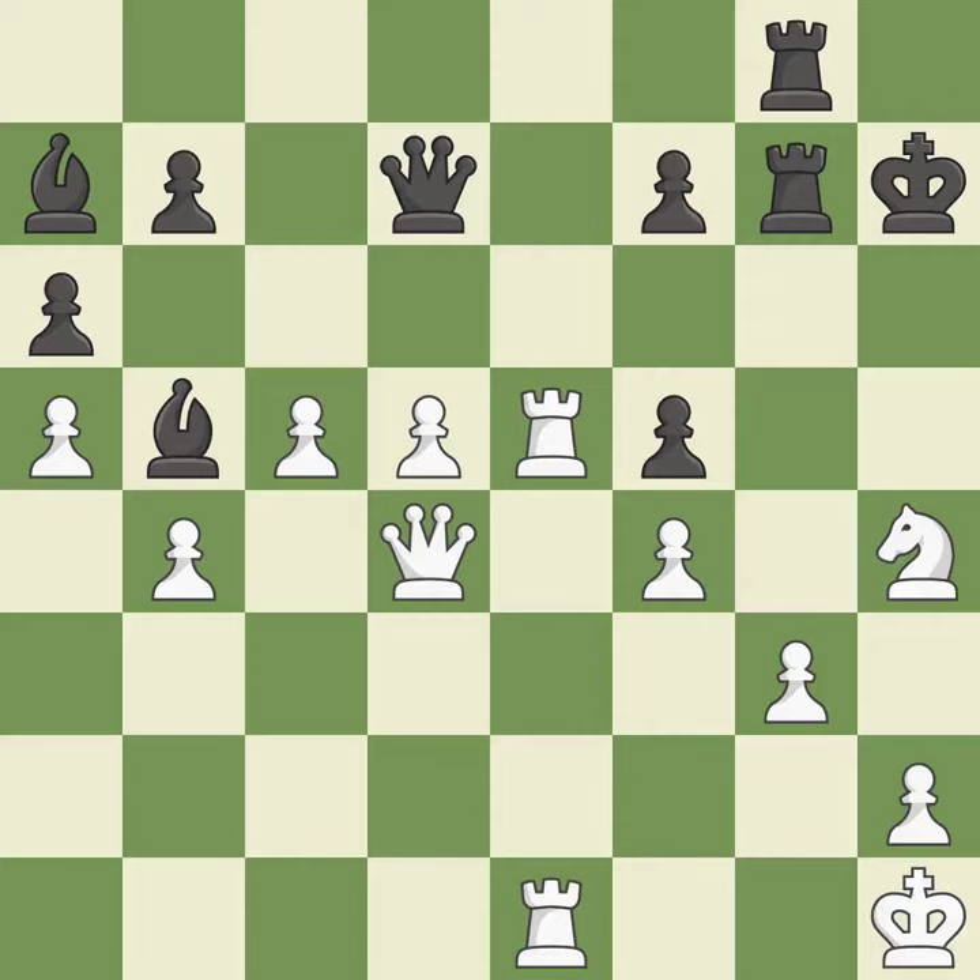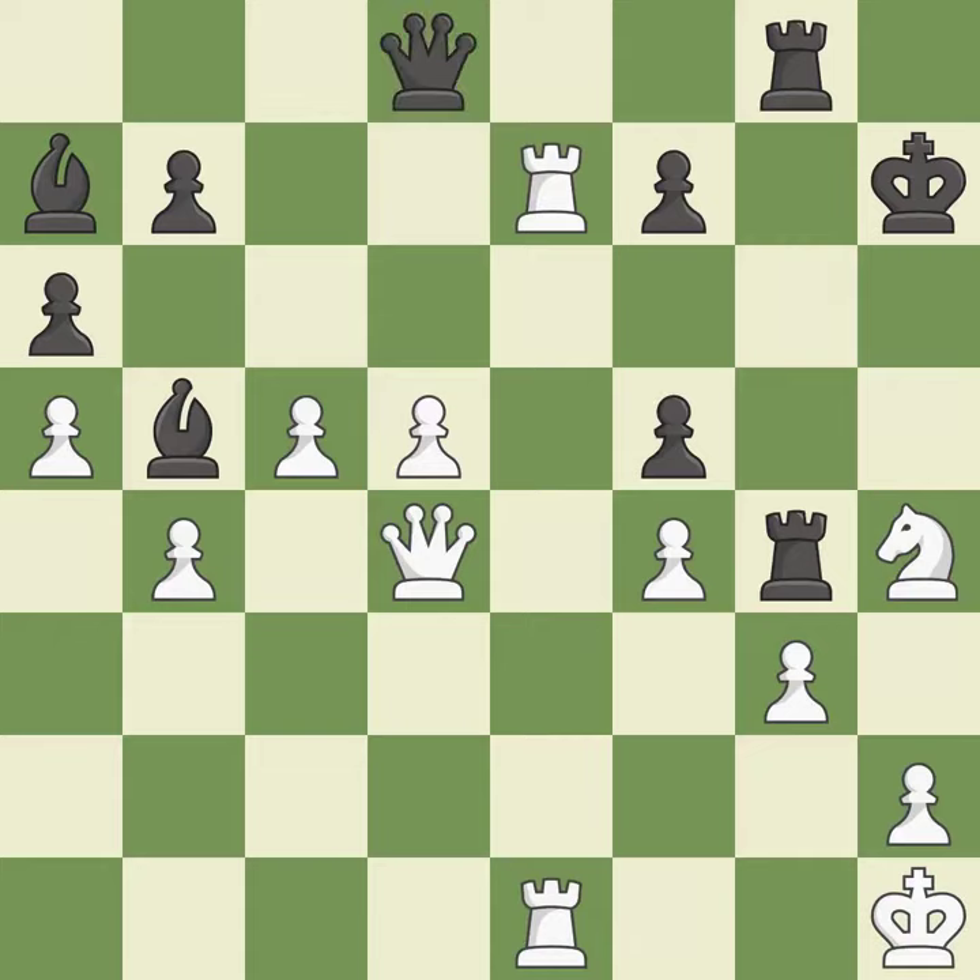This misses an opportunity to win a tempo by threatening a queen. This allows the opponent to kick a rook — it is an inaccuracy. This misses an opportunity to kick a rook. This permits the opponent to win a tempo by threatening a queen — it is an inaccuracy. When the queen retreats, this attack wins a tempo — it is ideal. This move puts the queen on a safer square — it is excellent. That was a free pawn — it is excellent. This defends the attacked pawn — it is best. Very precise — it is best.